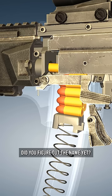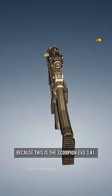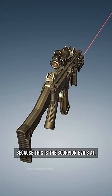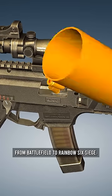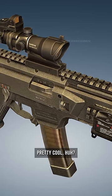Alright, did you figure out the name yet? Because this is the Scorpion EVO III A1, a popular submachine gun featured in all sorts of games from Battlefield to Rainbow Six Siege. Pretty cool, huh?